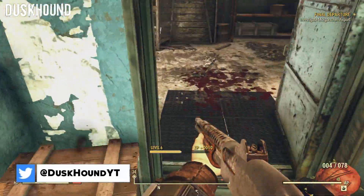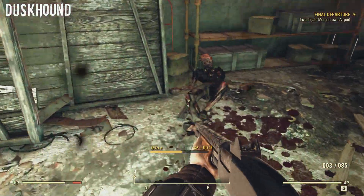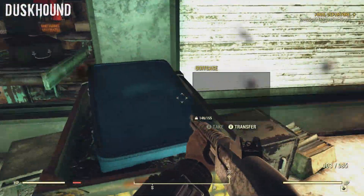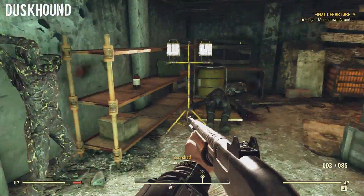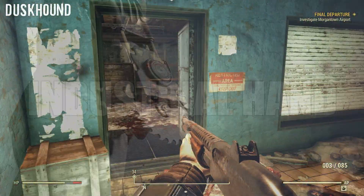The plasma caster is a returning weapon from previous Fallouts. Heavy weapon fanatics will be able to wield this monstrous plasma weapon that launches large balls of plasma at enemies, causing plenty of damage. Second on the list, we have the industrial hand.